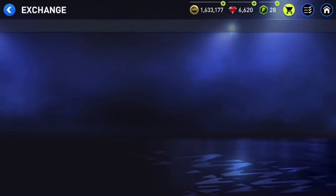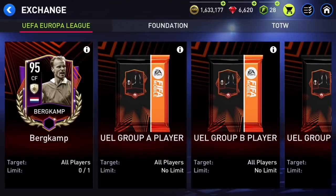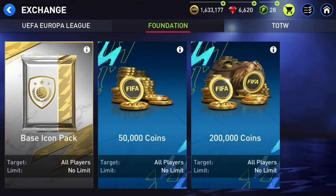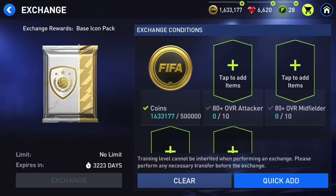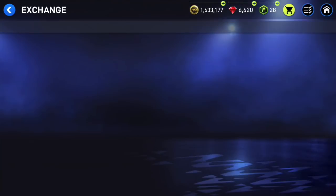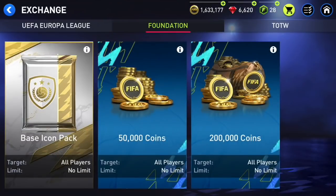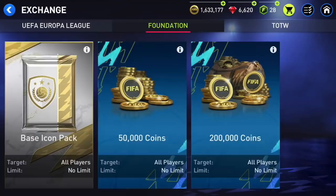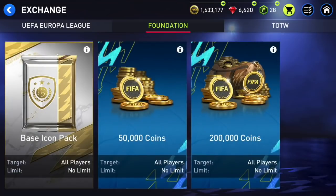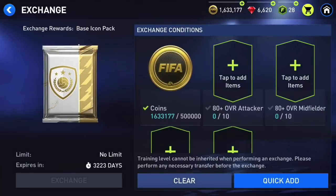I'm going to talk about exchanges, specifically about icon exchanges. I have done a lot of icon exchanges already — six base icon exchanges. I got very unlucky in three of them. It costs five million coins to do the base icon SBC or exchange, and there is about a three to four percent chance you will make any coins from them because there are so many icons.